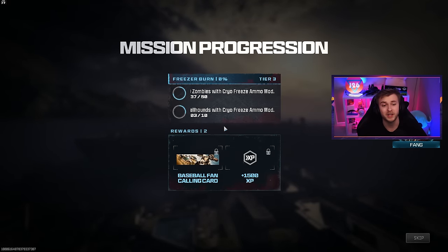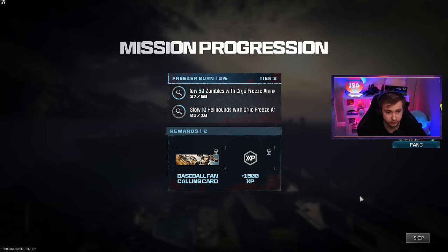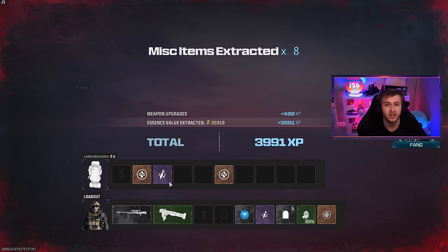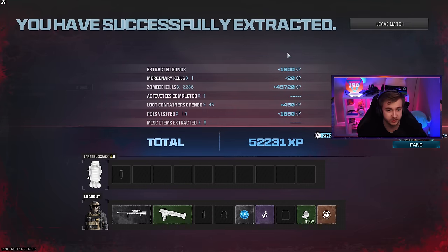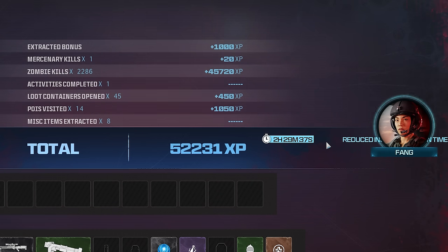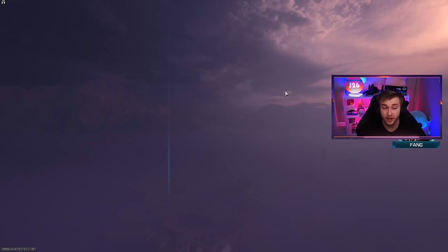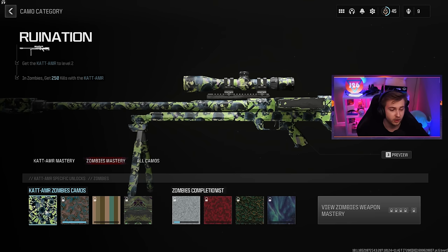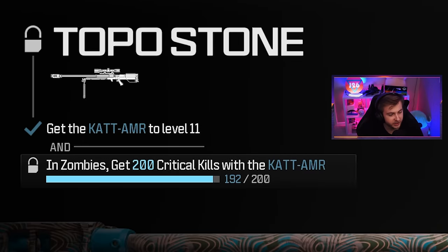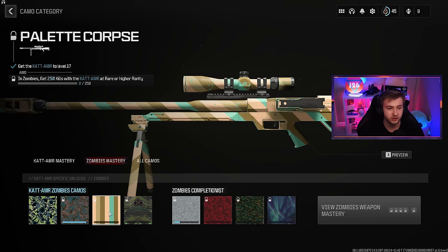We made it out, but I don't think we got anything too good — no ammo mods, no perks, nothing. Besides a backpack and a self-revive, we kind of just got levels. I had 2,286 kills that game — that's ridiculous. That took two hours off my insured weapon slot. We got this up to level 22 out of 27, got our first camo done. We were literally eight crits away from getting that done, and we just need 250 kills at rare or higher and frost damage.